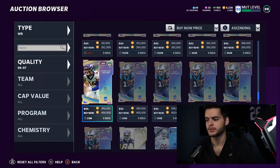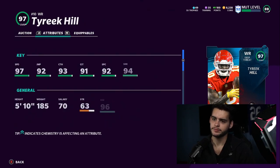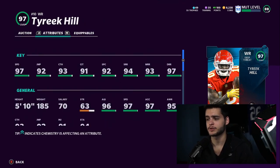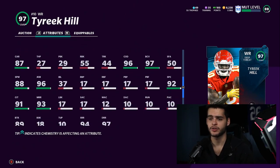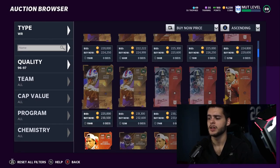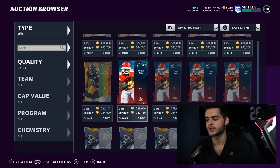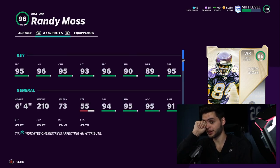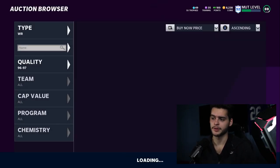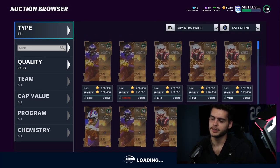The second guy is of course Tyreek Hill — he's insane. He gets 99 speed, 98 powered up but with Sprinter that's 99 speed, plus all the catching and route running thresholds. He has great change of direction and juke, making him probably the best receiver with the ball in his hands. So Marvin Harrison and Tyreek Hill are your top two. Claypool is next if he gets his power up, and Randy Moss is still on the list — though he only gets 96 speed, which does hurt him.